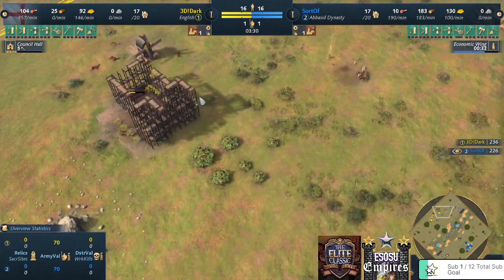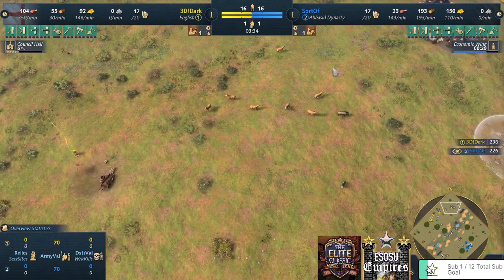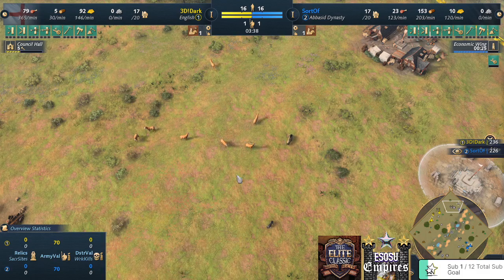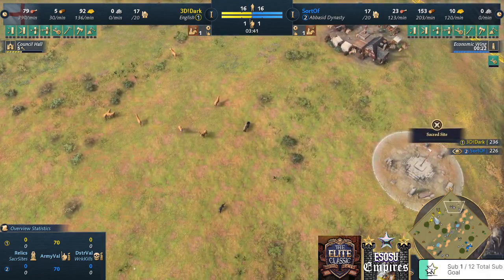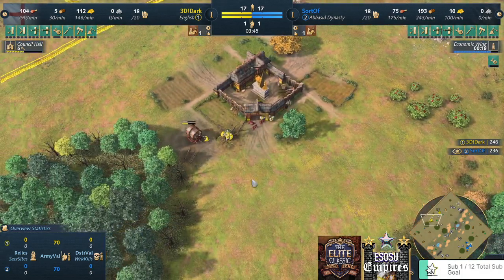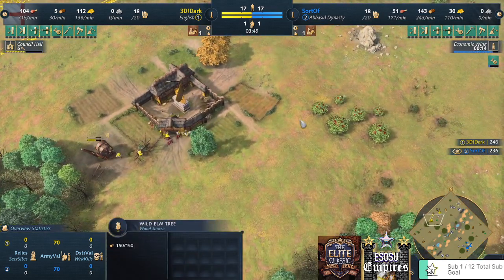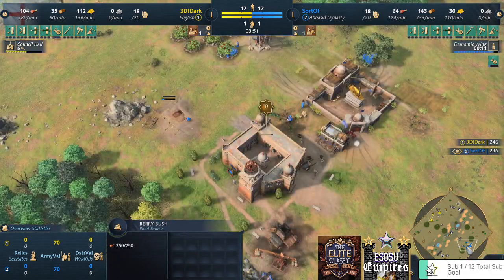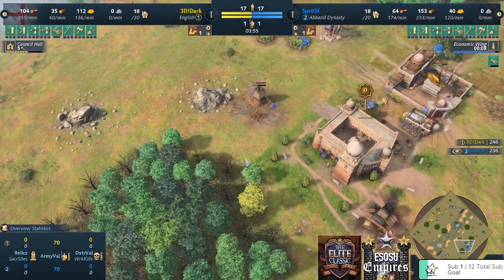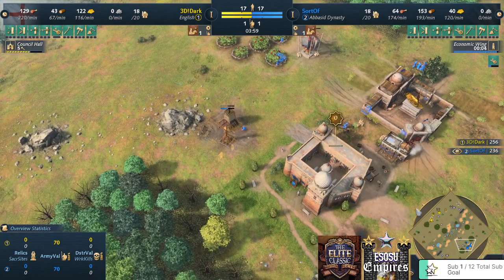The next deer spot for the English player is even further out on the map, near a boar, so this is a lot of food — a second TC here will be very good as well. The English player 3D Dark is now moving some villagers to wood, looking to produce some longbows. We'll see if he moves villagers to stone. The Abbasid player is already doing that move; Sorov wants to go for the second TC, gathering wheelbarrow as well.